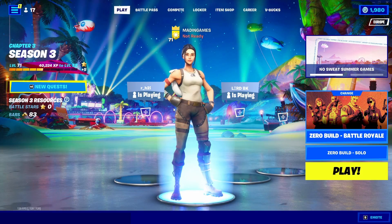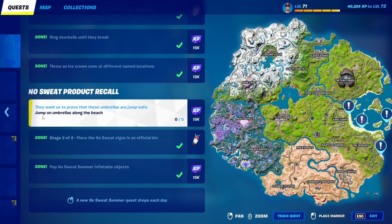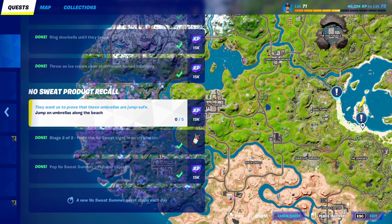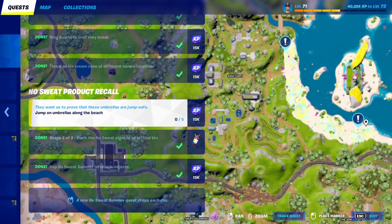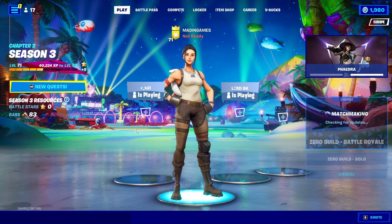What is up guys, mannngames here. In today's video I'll be showing you how to complete Day 10 of No Sweat Summer. The challenge is to jump on umbrellas along the beach. There are a lot of them — I don't think you need to do separate ones. I'd say just find one and keep bouncing on it; that should count.